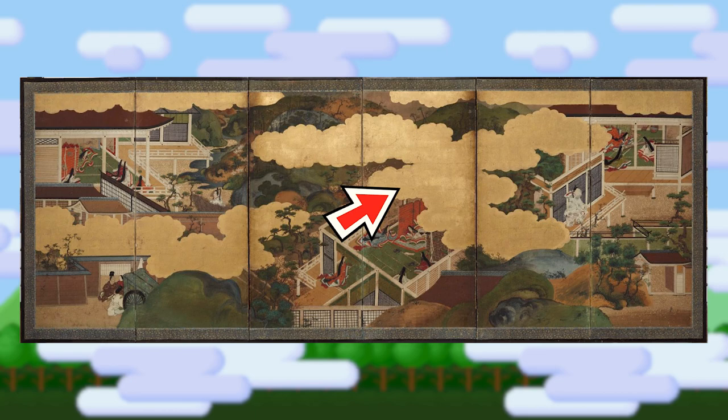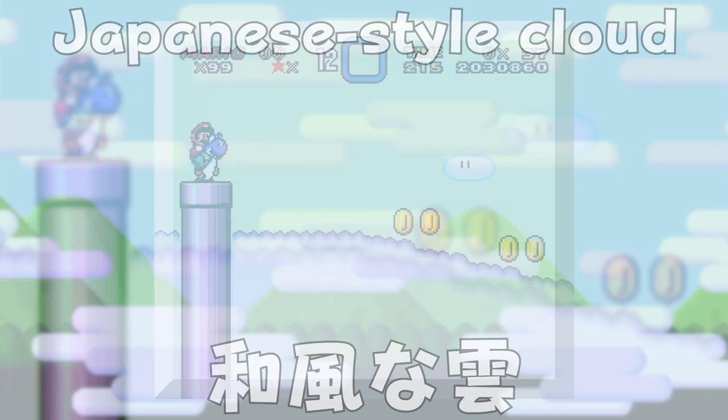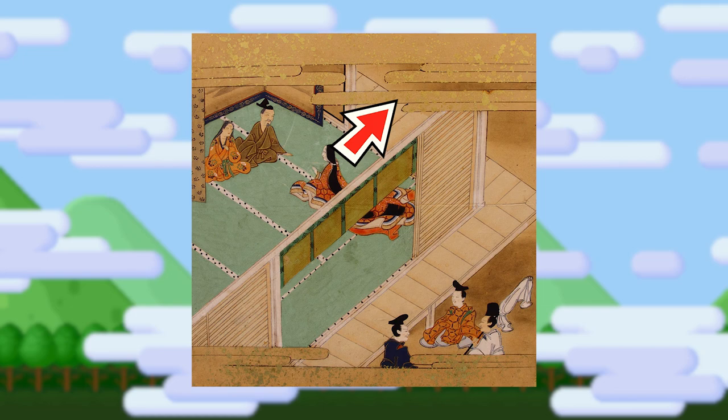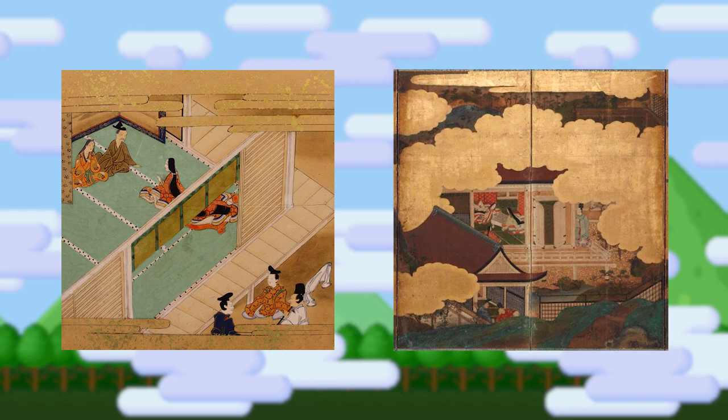What we really want to focus on right now, though, is the clouds. There are two types of clouds seen in these works. The first is now referred to as wafu na kumo, meaning Japanese-style cloud. These are seen throughout Mario games through the use of curly and puffy clouds, which resemble the cloud tiles used in Mario World. The second type are called suyarigasumi or yarigasumi, meaning spear-like mist — though apart from being mist, this term is also used to refer to clouds of the same shape.